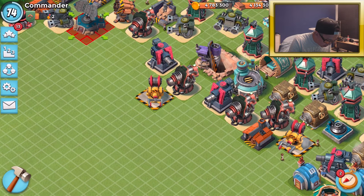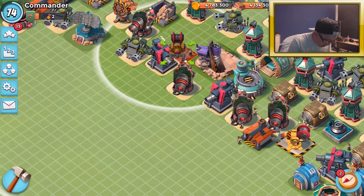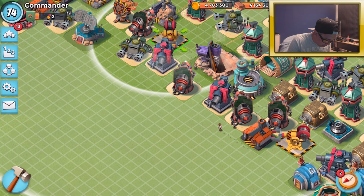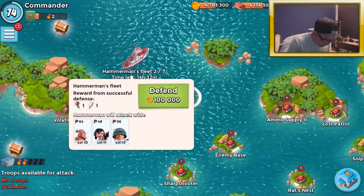I do have two grapplers right now. I'll put the machine gun right there and deploy the grappler — so two grapplers right now. Let's run the defense and see how it works.